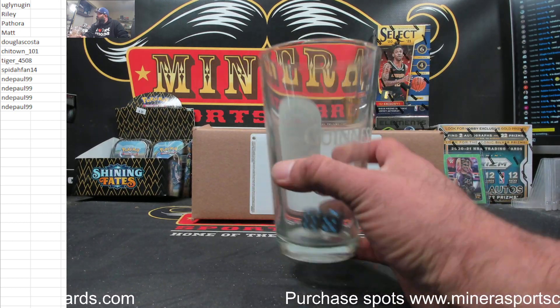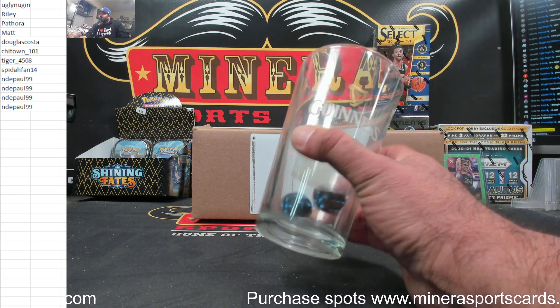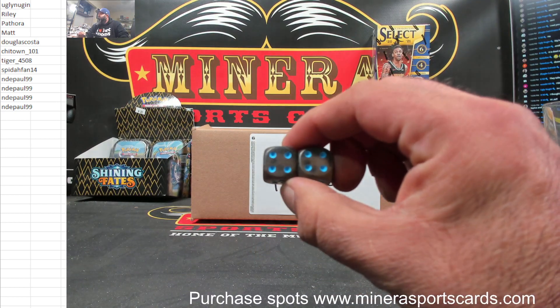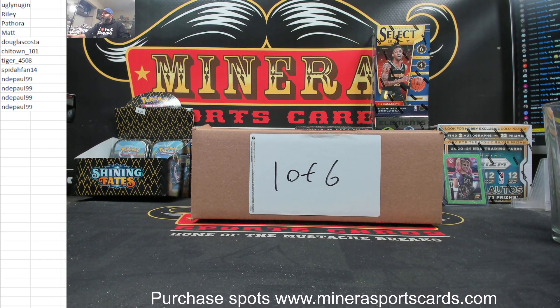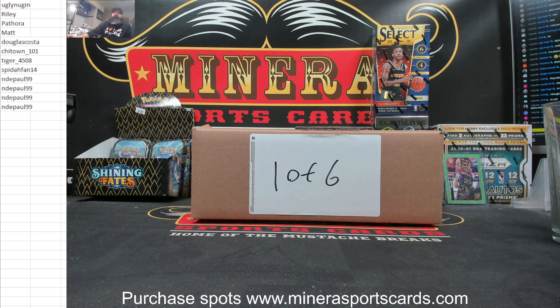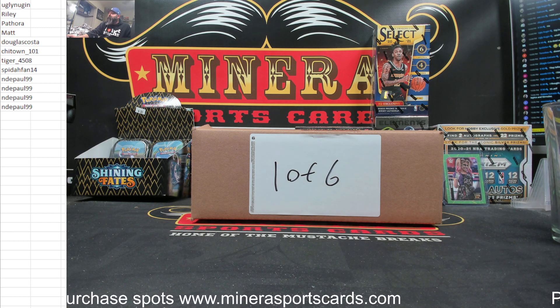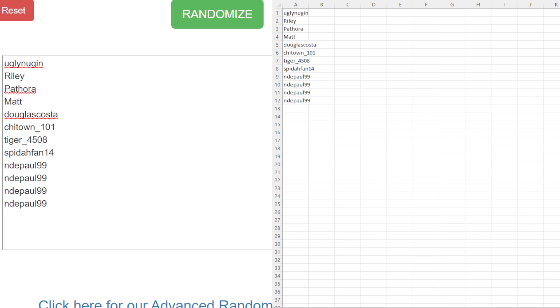Draft your car, your hits. We're gonna go eight times on the randomizer. She's gonna hit the randomizer button. Okay, now you can move it over the randomizer — you can hit eight times. Eight times on the randomizer. We got: Ugly Nuggin, Riley, Pthora, Matt, Douglas, Costa, Chi-Town, Tiger, Spider-Fan, Andy Paul, Andy Paul, Andy Paul. That is twelve.